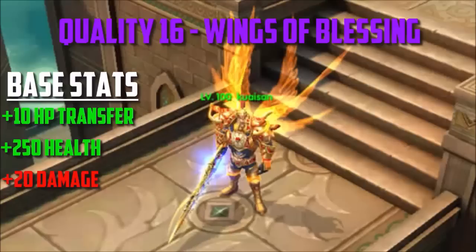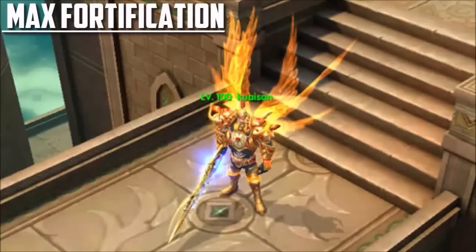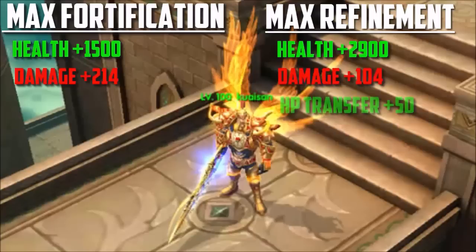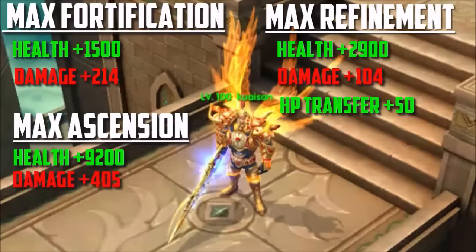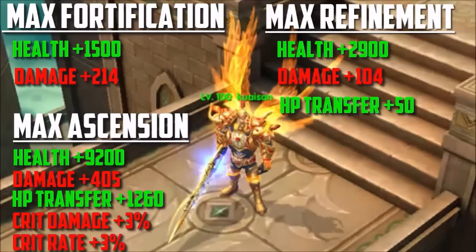To get these wings, you top up for the very first time — it's 99 cents. I showed a video about this a little over four months ago and will leave a link in the description. For Android users, you can get these for free. At max fortification, these wings offer 1,500 extra health and an extra 214 damage. Max refinement adds another 2,900 health, another 104 damage, and a plus 50 HP transfer. At max ascension level for these quality 16 wings, you're looking at 9,200 health, plus 405 damage, a whopping 1,260 HP transfer, and a plus 3% to crit damage and crit rate. For base wings, that is pretty awesome.